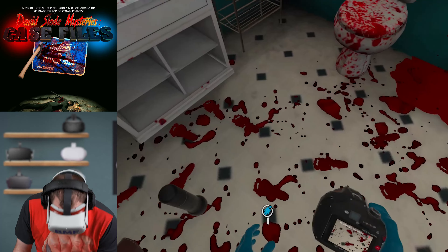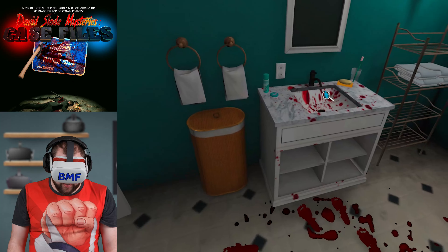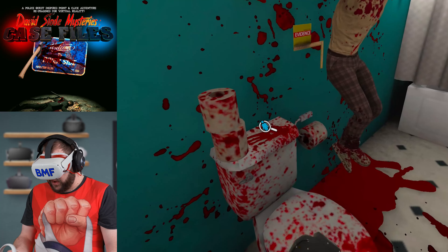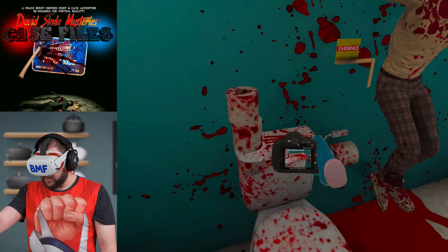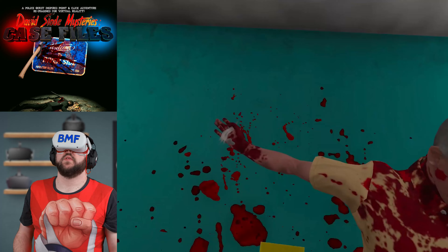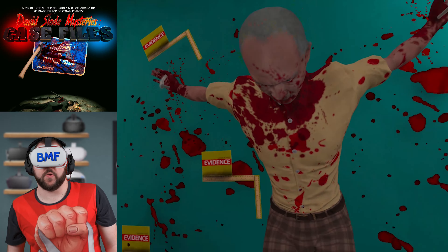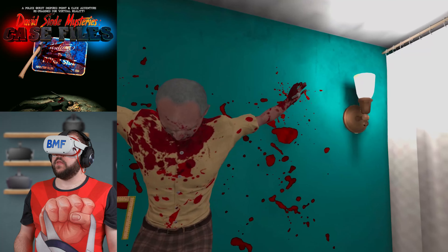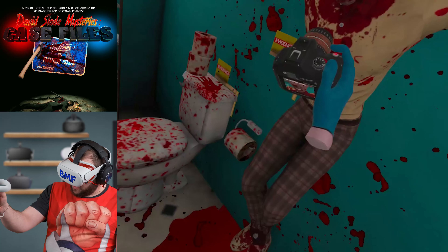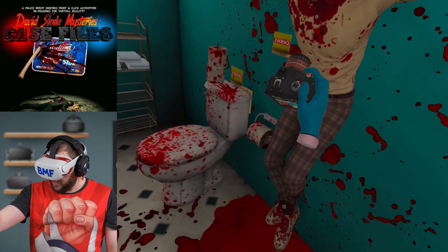Oh boy. Look at all of the blood. Holy crap. Blood literally everywhere. There's footsteps on the ground. This guy is disturbing looking. Oh my word. Upon closer examination of Mr. Mathers, I can see the blunt force trauma to the back of his head. Wait a second — I see a deep cut around his neck from ear to ear. That was what killed him. Let's get some pictures. That's a lot of blood. By the looks of it, the killer was barefoot at the time of the murder. The barefooted killer — that's what this killer is going to be called.